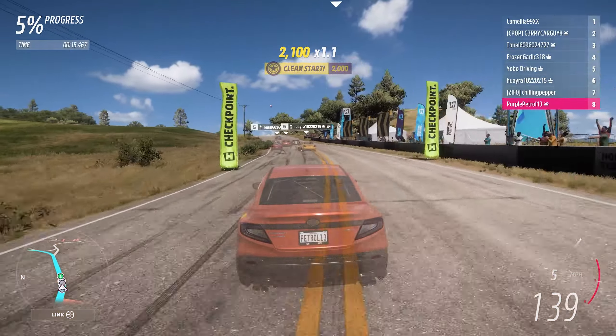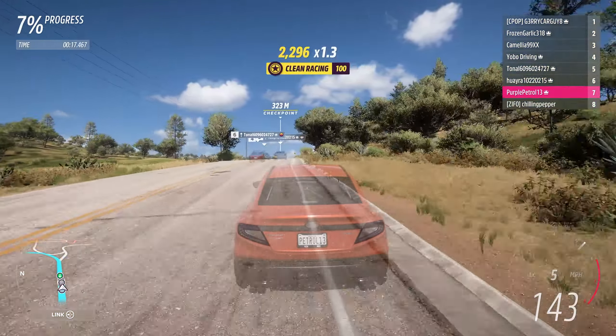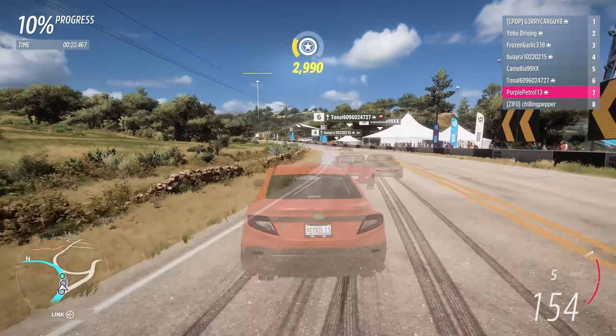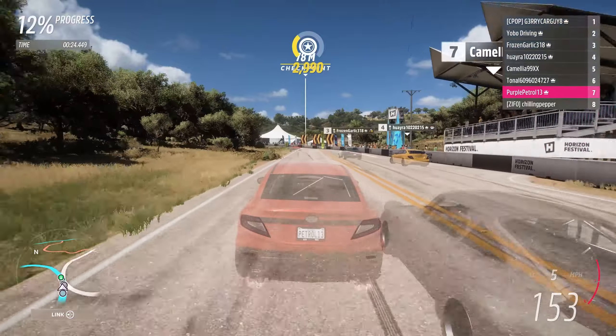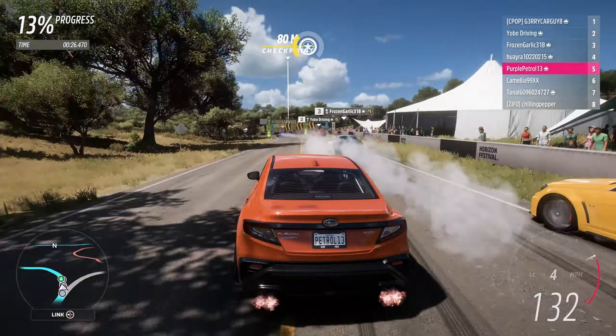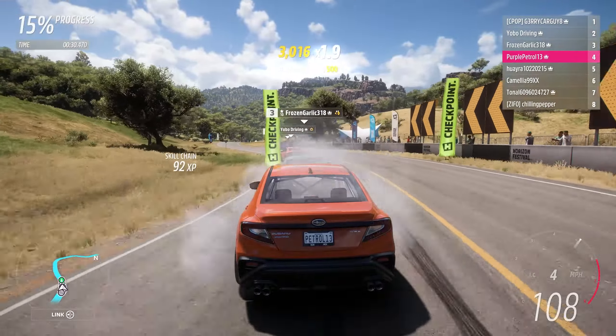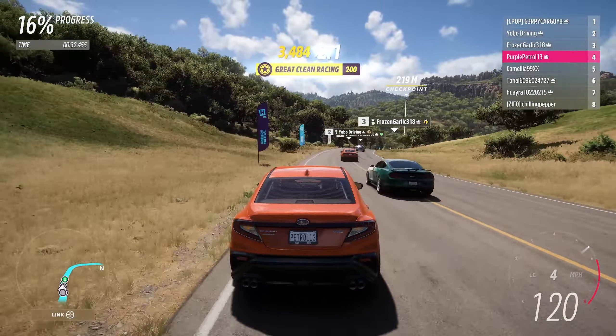At this point we went in search of some B-class tunes, but unfortunately had no luck finding any. Instead, to our surprise, we only found a decent looking tune in A-class, made by K1ZBARD, bringing power up to 473 horsepower and weight down to 1,237 kilos.